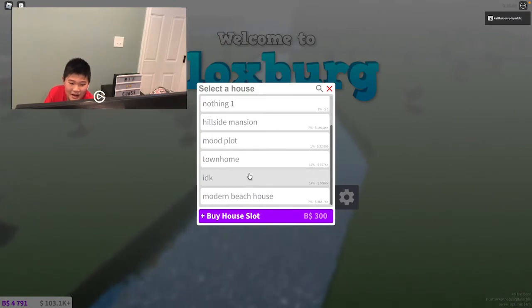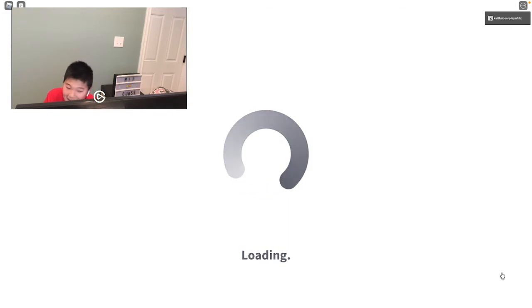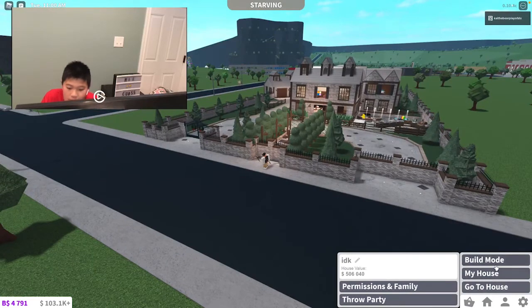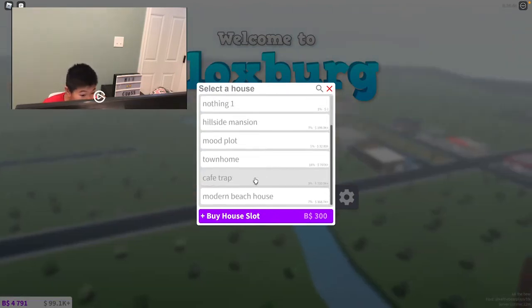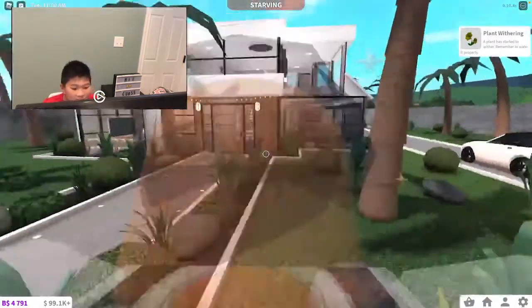So now after my trap cafe, I have 'IDK.' I think I know what this is. Yep, I was right — this is actually done. Whoopsie. My computer fan is going off again. So after my mansion, last but not least, we have my modern beach house. This is just what it is — my modern beach house. It's cute, you know.